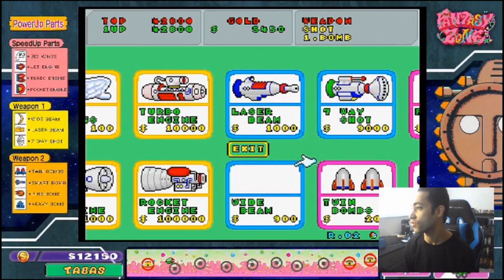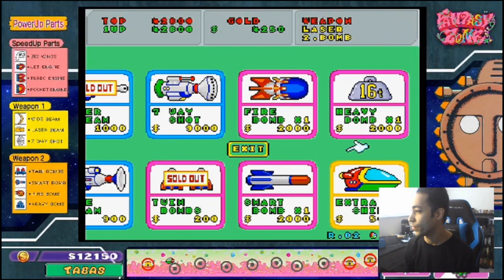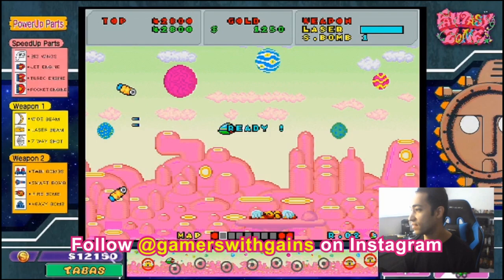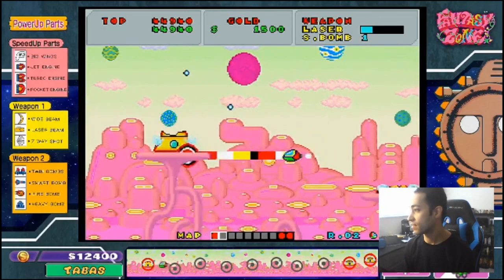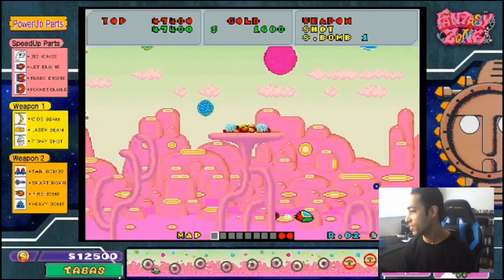Let's go to the shop and get some stuff right now — we've got a laser beam we could get, let's try that. Let's also get twin bombs. We've got a fire bomb, smart bomb, heavy bomb, a big one. Let's go for the smart bomb — that's actually pretty good. Can we get our jet engine? Yeah, we could get the jet engine so we can move around faster. So we've got the jet engine, smart bomb, and lasers. Got lasers! The laser shot is pretty much done quickly though.